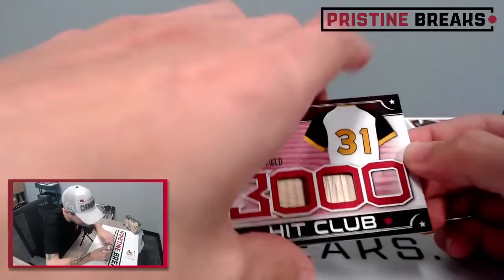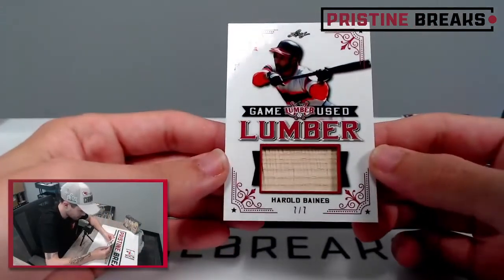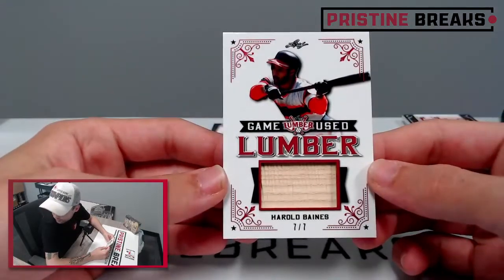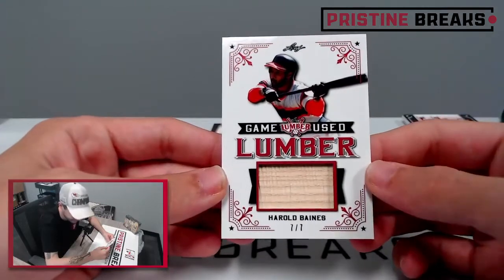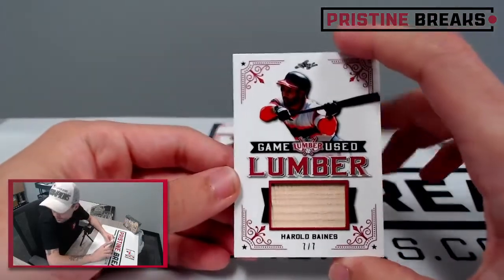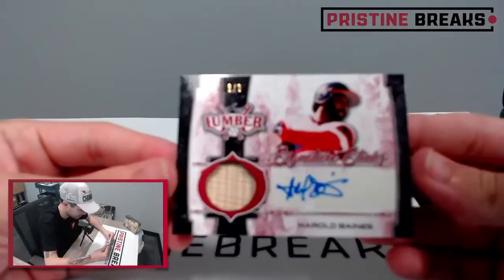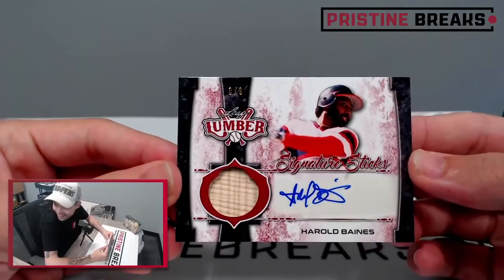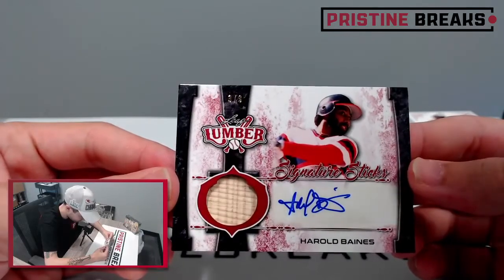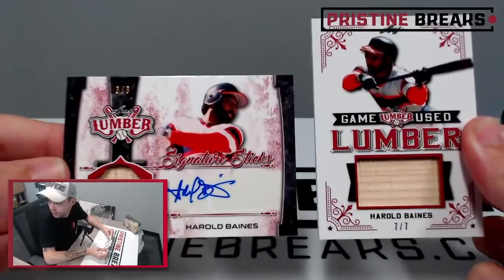Seven of seven. Another seven of seven - Harold Baines, game used lumber. And look at the card behind it - this is kind of funny. So we got two Daves: Dave Parker, Dave Winfield. Now we got Harold Baines, seven of seven. So our first three cards were seven of seven. And then Harold Baines again - three of three, relic auto, signature sticks, Harold Baines. So it's a Dave and Harold box.